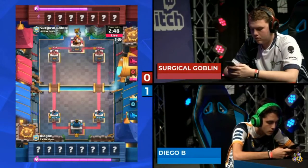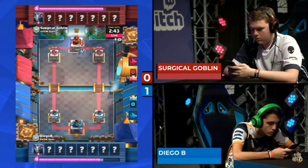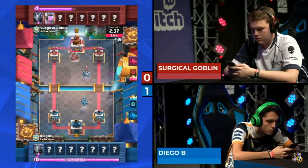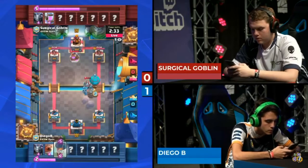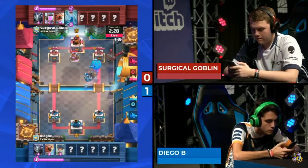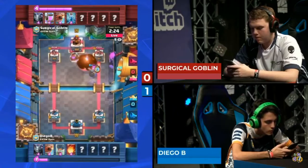Will Diego B keep up the pressure? We've got a mega minion to start from both players over on the right lane — passive plays in the first minute, just testing the waters to see what their opponents have. The calm in the arena as we listen to the wings of the mega minions — kind of a soothing sound. A bit of a misread there by Surgical Goblin.